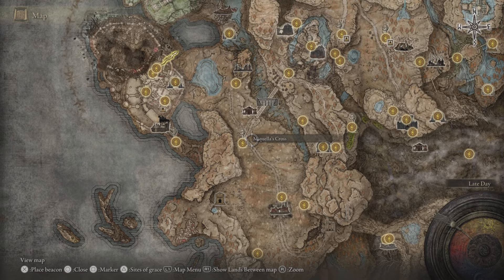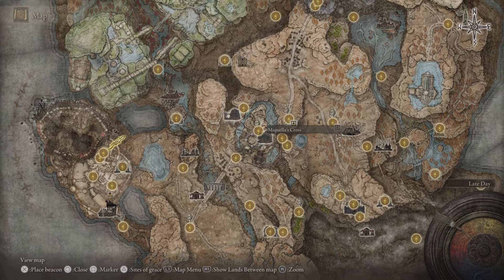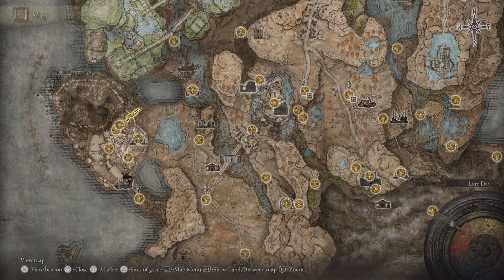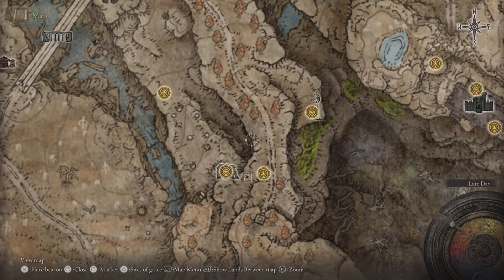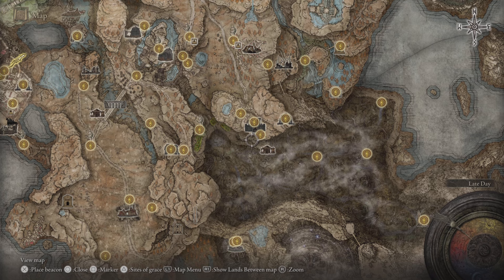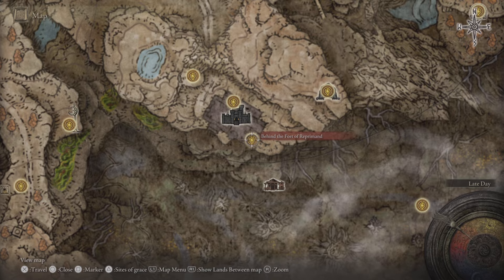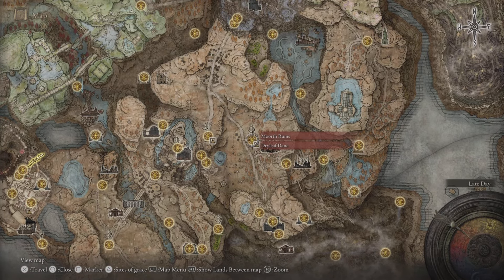Come through the Scorched Ruins, the Three Path Cross, watch out for the blister guy on the bridge, then touch the Castle Front Site of Grace. There are two ways: either come through the castle via Relana, or you can skip Relana. Once at the castle front, come through this valley or gorge, and there's going to be a spirit spring around this area. There'll be a pile of rocks in the middle of a circle of stones — smash it with your weapon and it'll bounce you up. Another jump spring brings you to the Behind the Fort of Reprimand Site of Grace.